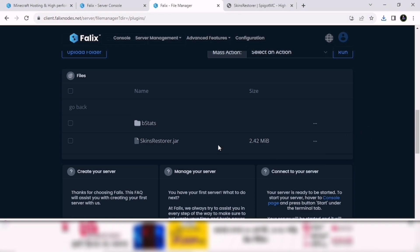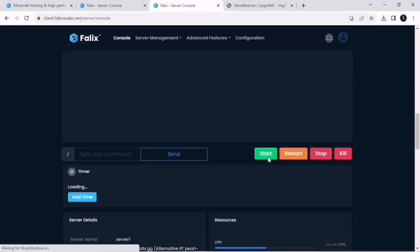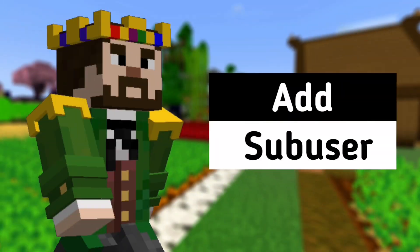To activate everything we've done — changing the player slot, enabling cracked mode, and uploading plugins — you need to go back to the Console and restart your server.